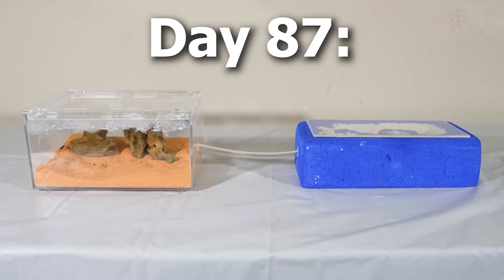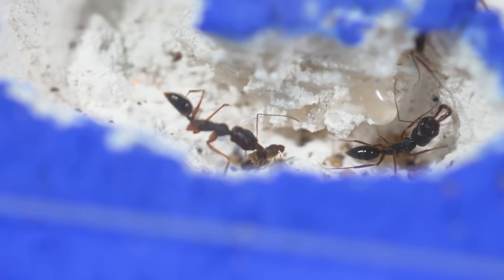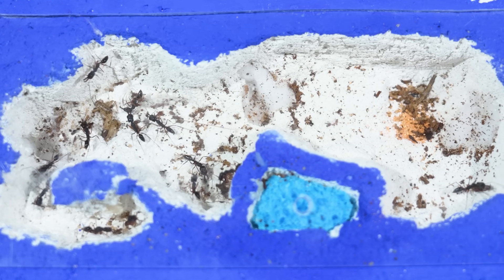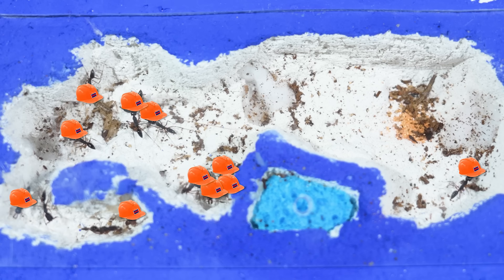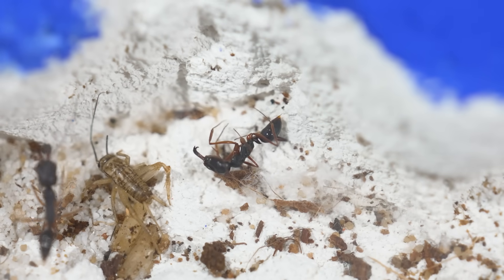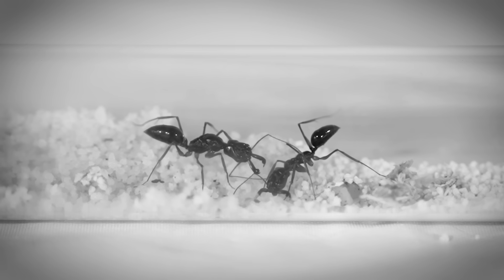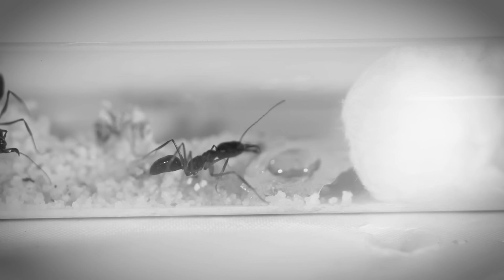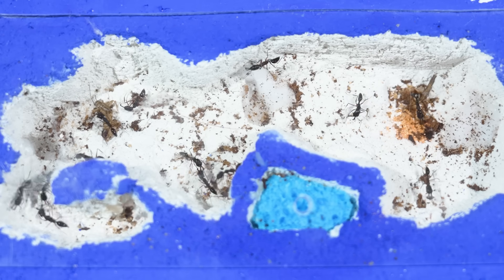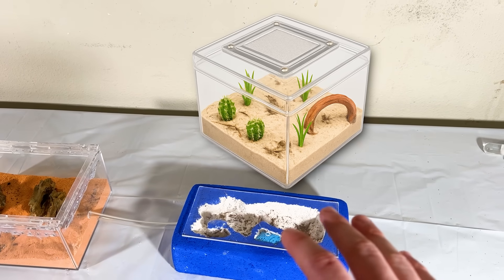Over the next few days I continued to monitor the colony to ensure their eggs were growing fine and fed them a bit more flightless fruit flies, until finally it was day 97. The colony now had 12 workers and of course the queen, but I noticed over in the corner of the nest one of the ants had curled up and died. It's likely this was one of the founding workers, because sometimes those first ants only have a lifespan of a month or two. Despite the dead ant, the colony was still thriving — and because of that, I think this colony is now ready for an entire new outworld to be built.